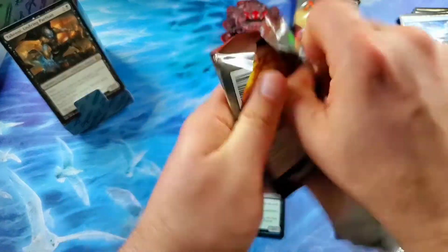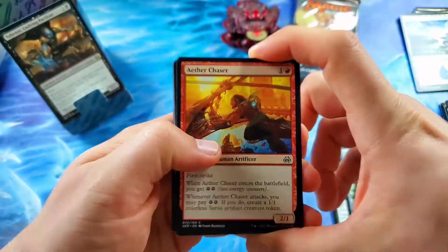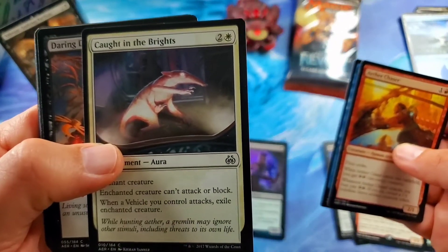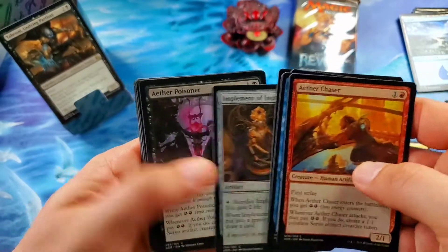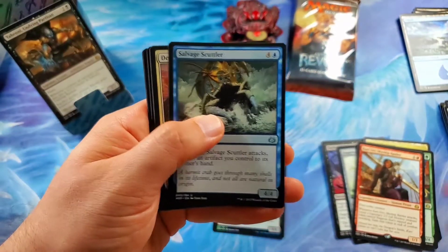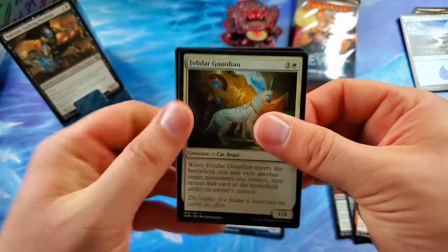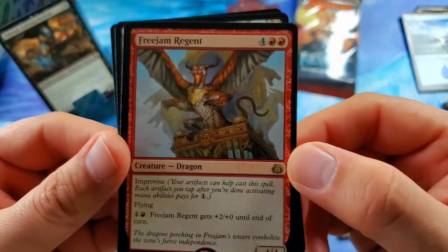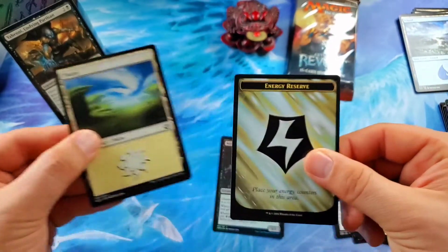Just three packs left, left-hand side, West Coast. We've got Great Danes playing shenanigans with our lighting. Here we go. Caught in the Brights — I guess that's a Gremlin. Implement of Improvement — that's the white version. Salvage Scuttler again. The Deadeye Harpooner. Another Felidar Guardian, Cat Beast. And the Free Jam Regent — I do like this card, very cool Dragon Free Jam Regent. Not going to replace Yeheni though. Plains and an Energy Reserve.